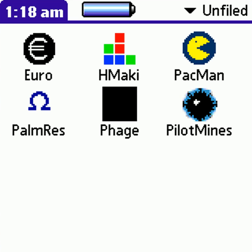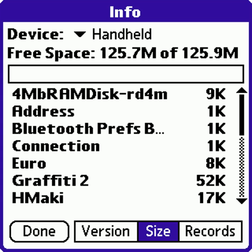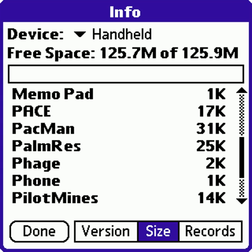But if we try to run the infected app — PilotMines or Euro — they will get infected. Let's check the size first. Hitchmaki is 17kb, Pac-Man is 31kb, and Palmaris is 25kb.